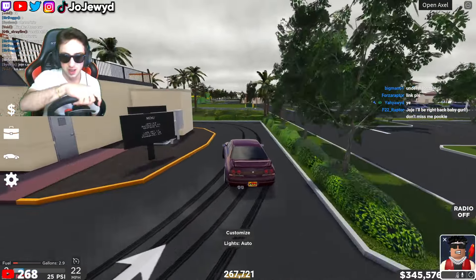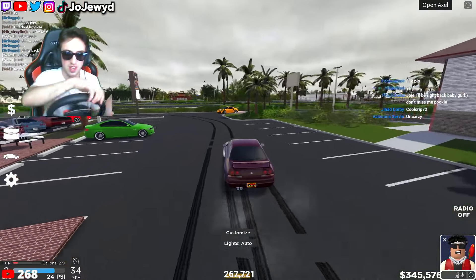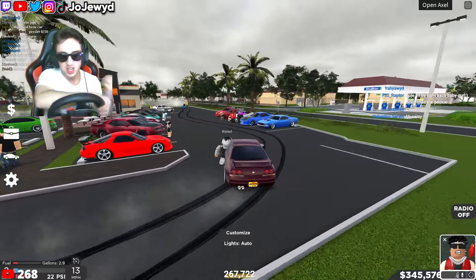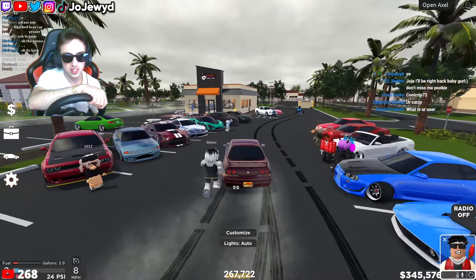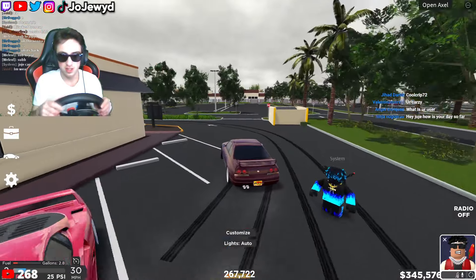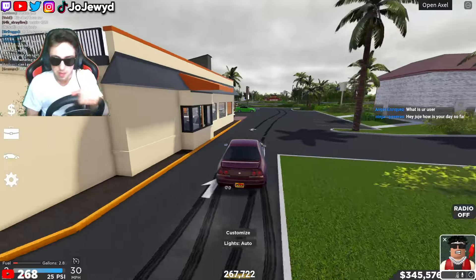Look at us, we're just drifting around doing donuts on the steering wheel. Make sure you guys hit that like and subscribe button and also buy the Easter merch we just released. The Dodge Scat Pack right there — I'll give it a 7 out of 10. That R32 is clean right there. I don't know if y'all saw the R32 — hold on, let me make my way back.